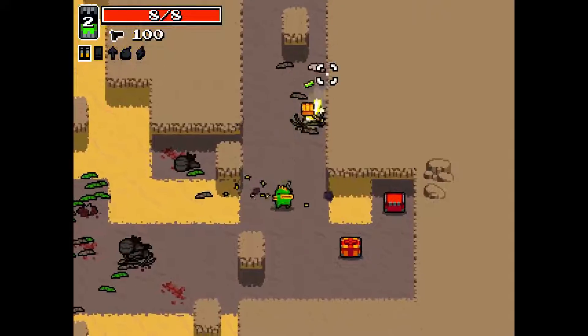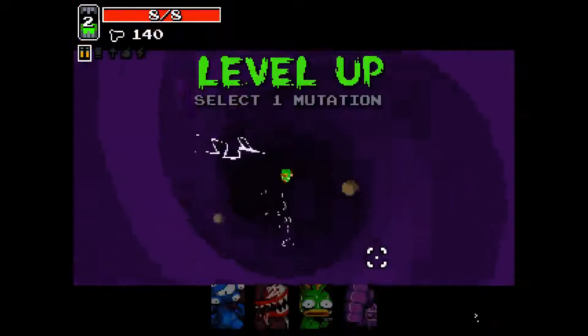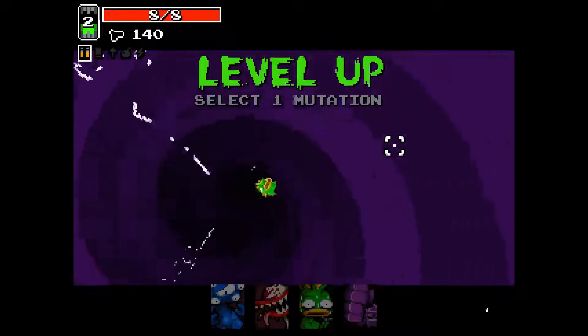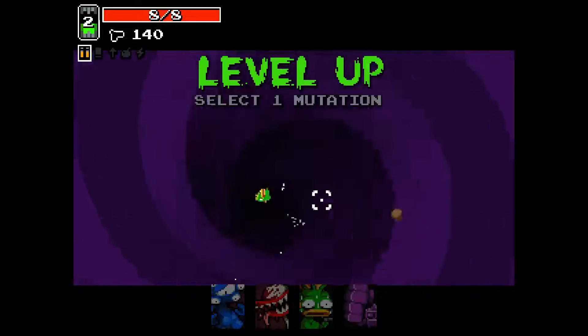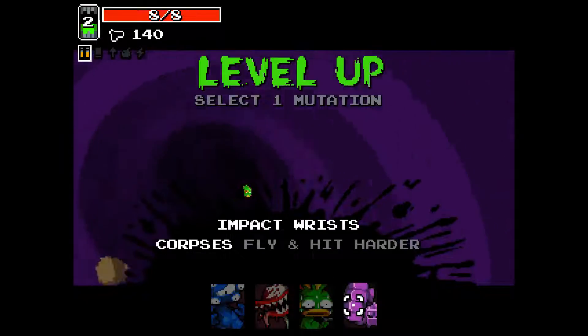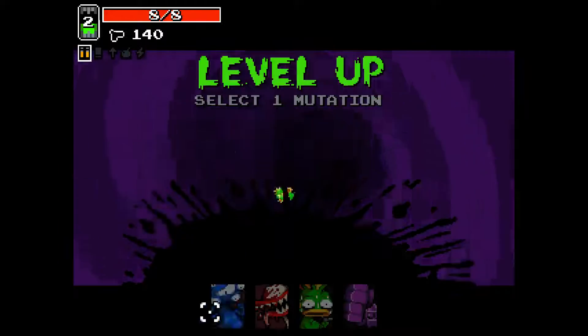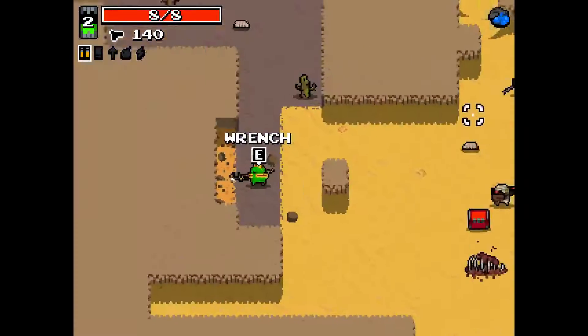And we might see that coming into play soon. I didn't mean to — I didn't realise that was the end of the level there. I tried rolling out but I was a bit slow. Down there there's a crossbow which we could have picked up. I think Second Stomach is the best perk out of this selection.